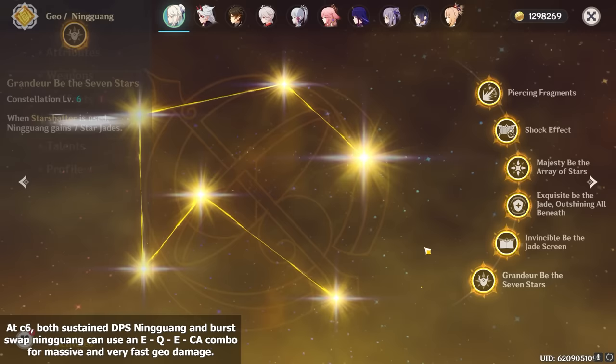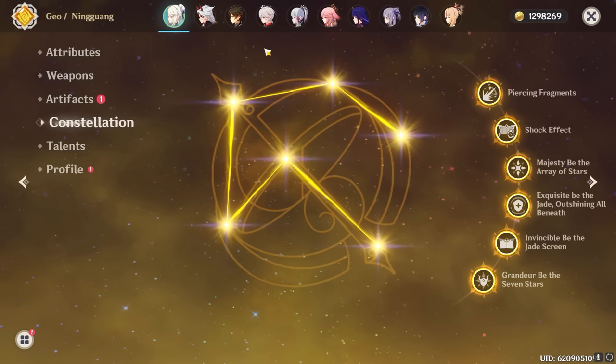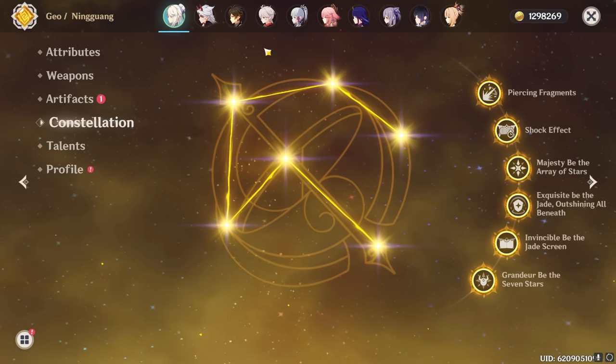C6 is a great constellation, unlike C4 and C1. Overall, a good amount of older players probably already have C6 Ningguang at this point, but even if you don't, C2 and C3 are still very good while you wait to collect the final constellation. Although they're all pretty simple constellations, they provide a lot of impactful changes to Ningguang's playstyle, making her overall much stronger than she is at C0.